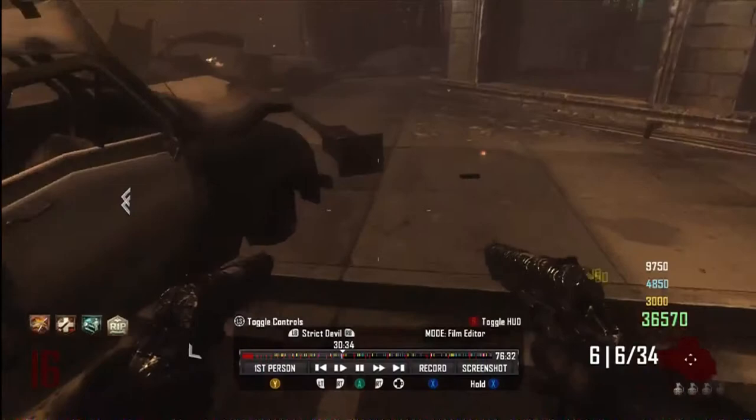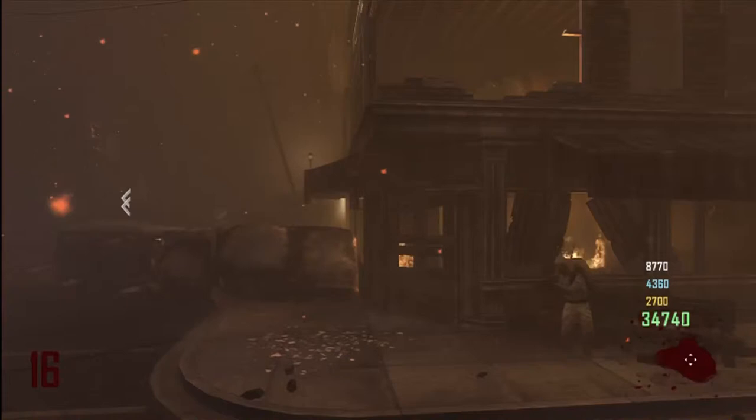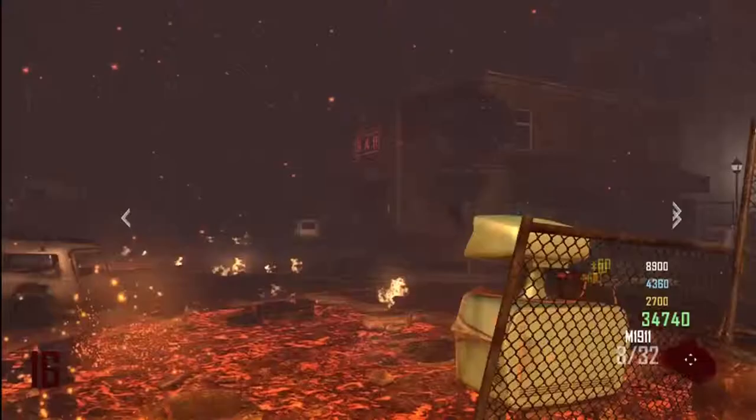Then you're going to go down somehow — doesn't really matter how. But you want to make sure you have enough points to re-buy Tombstone and all the other perks you need to get to have 6. So when you respawn,